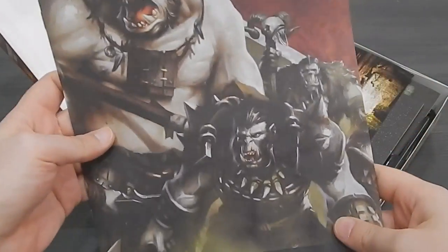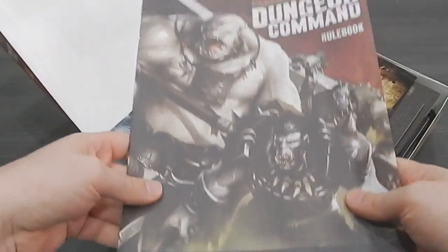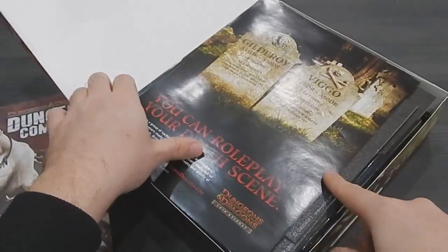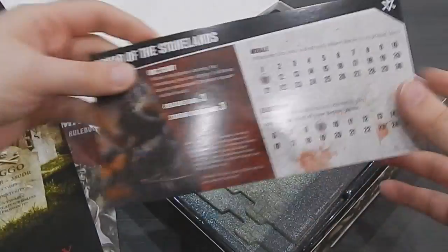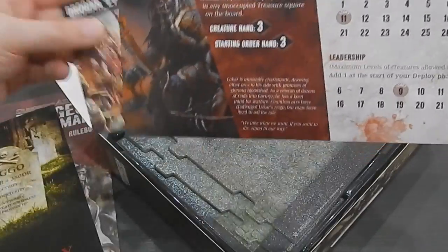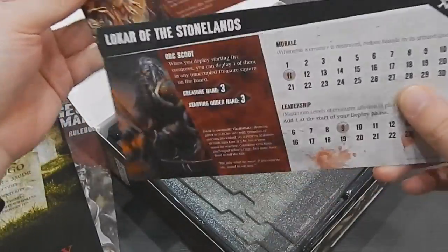This is the rule book. It looks really thin, but the rules are really simplistic so it isn't a big deal. Here are some cards from generals or something — we have two of them.